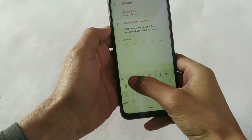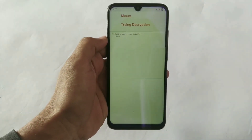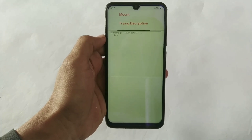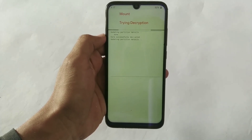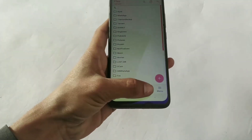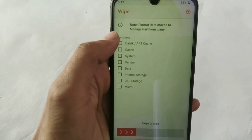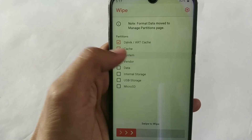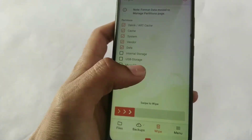Now enter your lock screen password for disabling encryption. Now wipe your data partitions — I'm wiping Dalvik cache, system, vendor, and data. Wipe these five partitions and leave internal storage and USB drive or micro SD card.